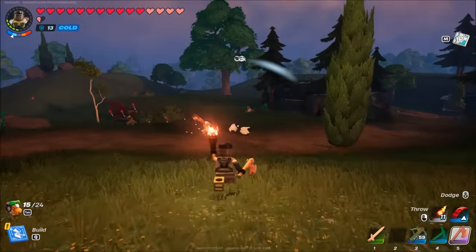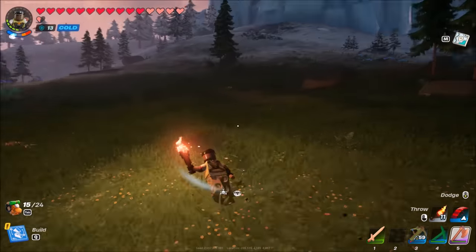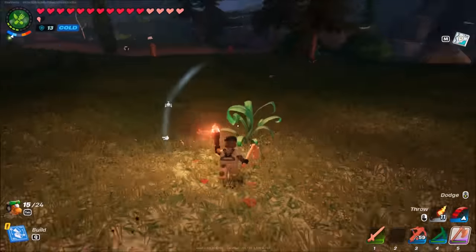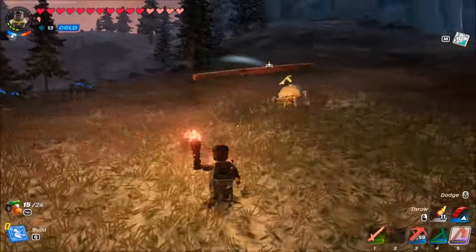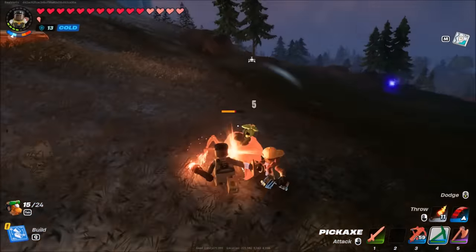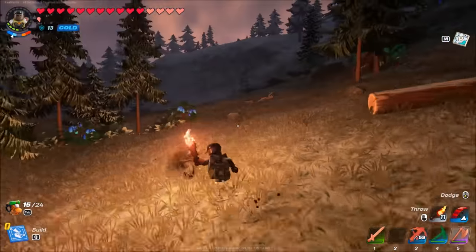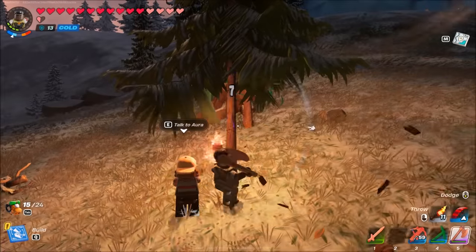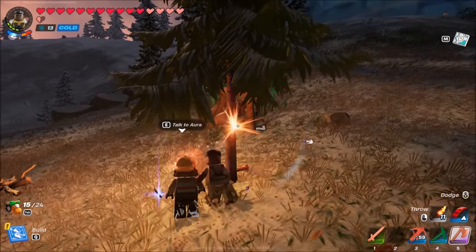I'm thinking about the enemies - there's just a regular rolling dude, and then there's a snow wolf up there, but that's alright. As long as we stay out of trouble, everything should be okay. I just don't want to deal with this unnecessary stuff right now. Pine logs - is that what this is? Yeah, it's taking a long time to cut down.